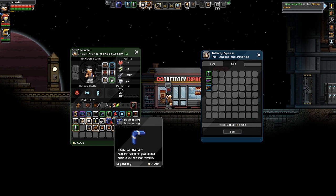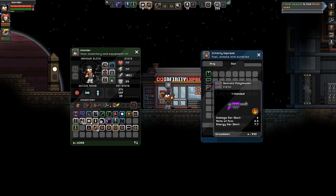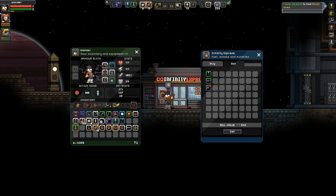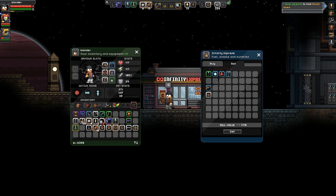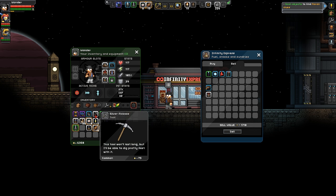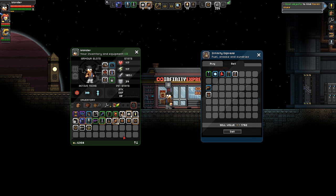I'll keep the boomerang for the time being. You said that my ship is basically the best place to store all my odds and ends and stuff. Yeah, most of the other places we're going to be coming and going through, and you're quickly just going to lose track of all your stuff. My inventory is all messed up already as well, so I need to sort this out.